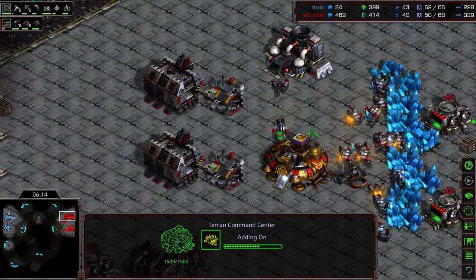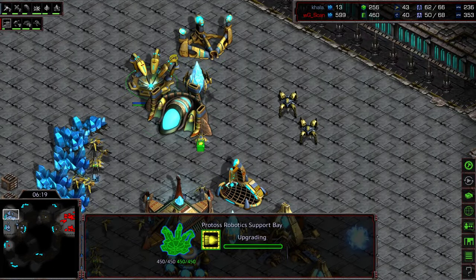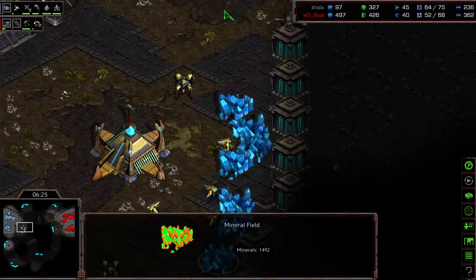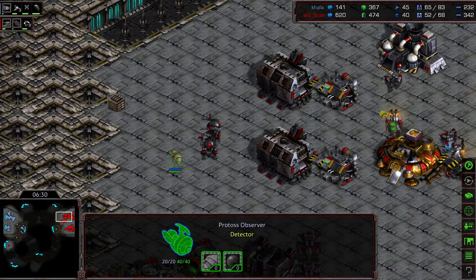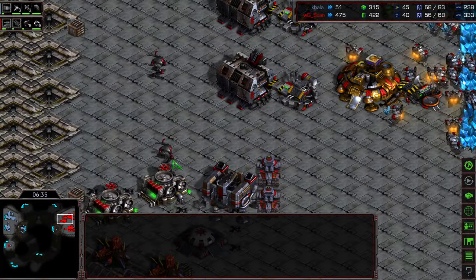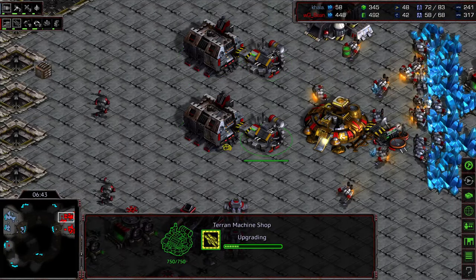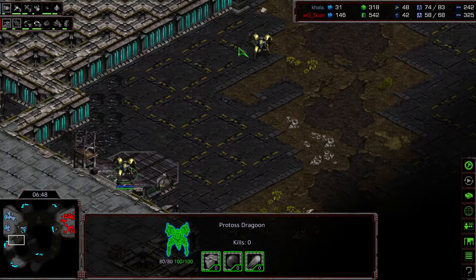If he's going to have to defend a lot of space, he goes for goliaths so they're mobile and can deal with anti-air. We do have speed being upgraded, so Kala wants to go ahead and drop into Scan's space — maybe go for reaver harassment. Two dragoons playing light defense nearby, and the first observer wandering in. Scan's going to catch that first observer — wow, huge pick-off. He does see these two factories, but there's so much territory that Kala is very much in the dark; just knows goliaths are out there.